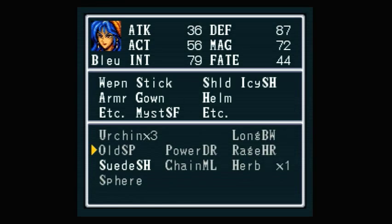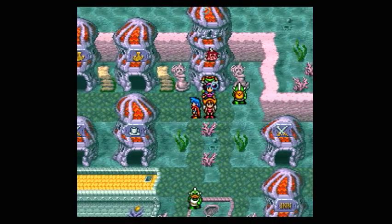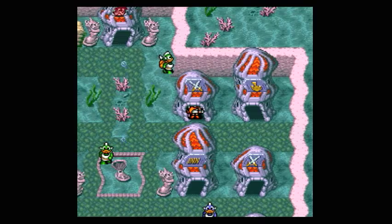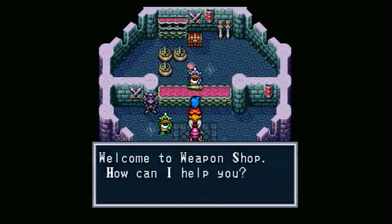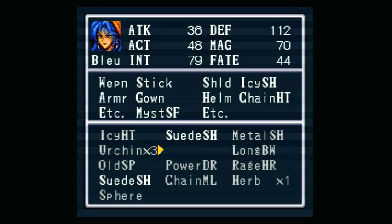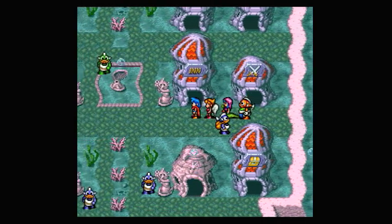We need to equip the Icy Shield on Blue, and she needs a helmet too. I'll have to go purchase her one. So now we're here in Prima and there are a couple more items I can get. We're going to go into this weapon shop and buy a chain helmet for Blue, because she actually can't equip too many helmets in this game, so you have to take advantage of when she can. Equip that on her — big increase in her defense. That's all we can do here in Prima, so let's continue on our journey.